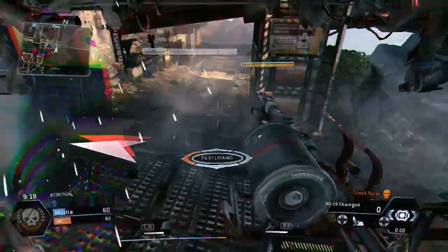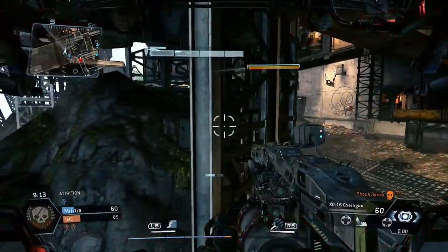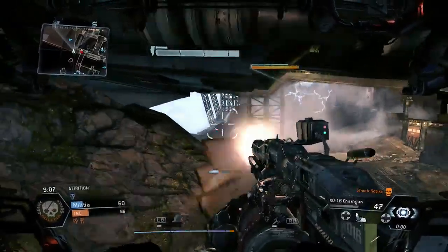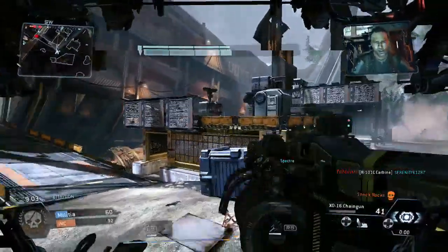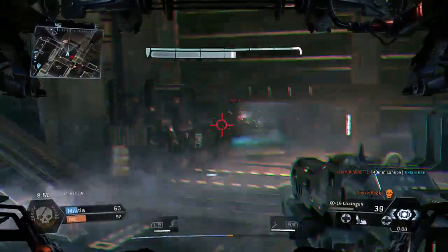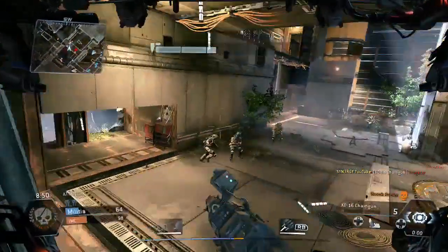That titan's pretty much taken out my shields, and there's a pilot locking on me, so I'm backing off for a minute to let my shields regenerate. There's another titan nearby — I bring in the electric smoke to deny the territory, so he's only got one way to go. Then I head back mid-map and spot a guy trying to hide in the corner.